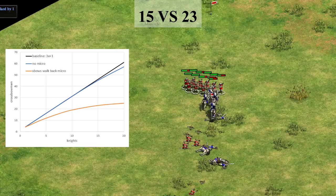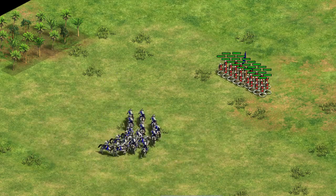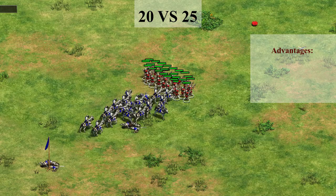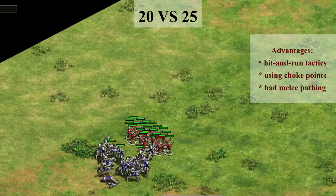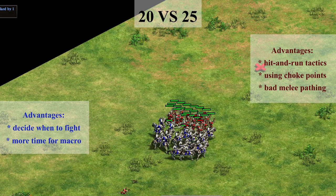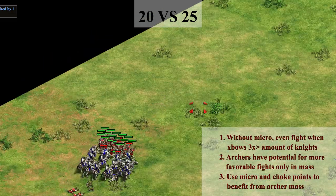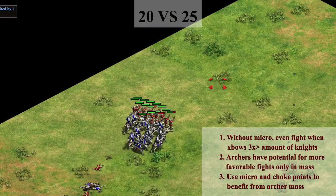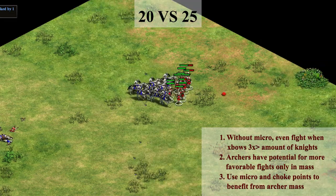In practice, the amount of crossbows you need to win the fight will usually lie in between these two lines. In one situation you might kill 20 knights with only 30 crossbows, while in another situation you might lose to 20 knights with 40 crossbows. The crossbow player has the advantage of being able to take better fights by hitting and running, or sitting in a choke point, and the advantage that melee pathing can be poor sometimes. The knight player has the advantage of speed, so he can decide when to take the fight, and knights generally need less micro, so he can work on his economy more easily during a fight. So the third conclusion is that you need some micro and use the terrain to your advantage in order to make the principle of archer mass work in your favor. That is why you need to mass archers, and that is why it is so important to keep your feudal archers alive and upgrade them to crossbowmen.